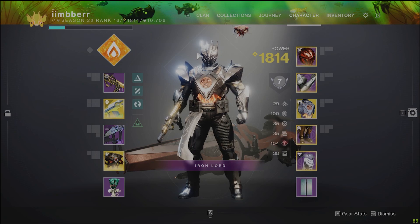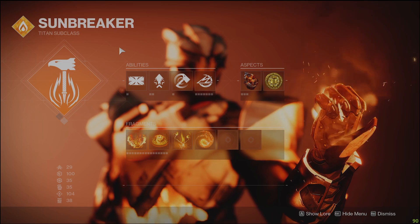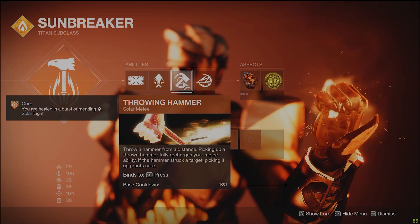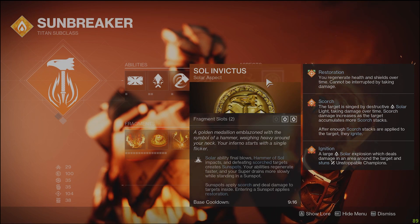We're making a bit of an ability spam build here with the Hallowfire Heart. First off, the throwing hammer — the one you can pick up — gives you Cure, so that's instant health back, and we're pairing that with Sol Invictus. Anytime we get a hammer kill it's going to create a sunspot at the location and we get that immediate bit of Cure. It heals us and then afterward we stand in the sunspot and continually get our health regen, so we can almost ignore those little orbs on the ground in this activity.